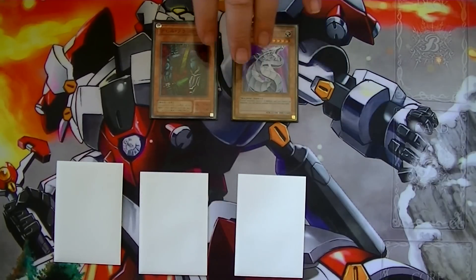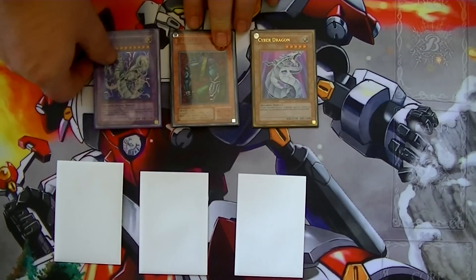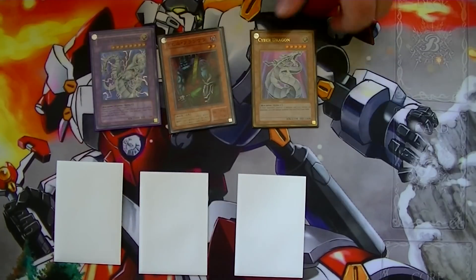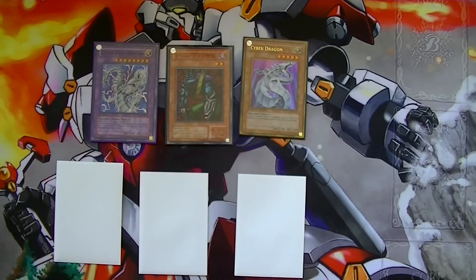Once CyberStein's on the field, since you don't have Limiter Removal or Megamorph, you can bring out Cyber Twin Dragon instead of Cyber End Dragon. This will allow you to attack for 2,800 twice using Cyber Twin Dragon's effect. Then you can attack with Cyber Dragon and CyberStein as well, thus being able to deal over 8,000 life points of damage and ending the duel.